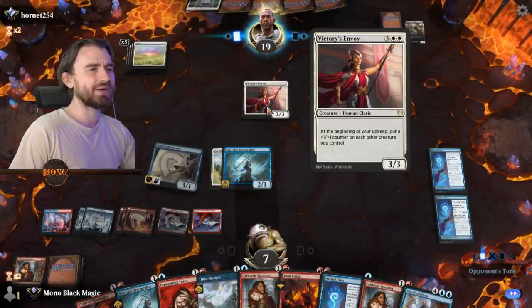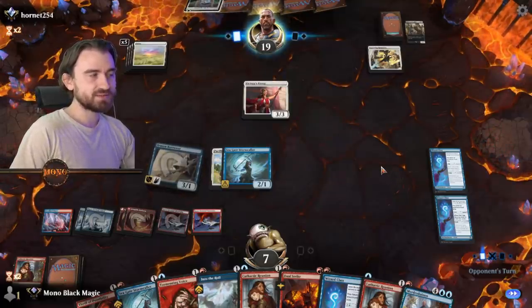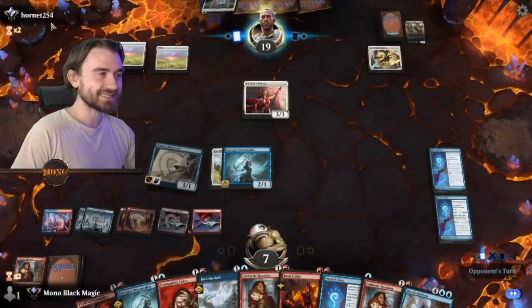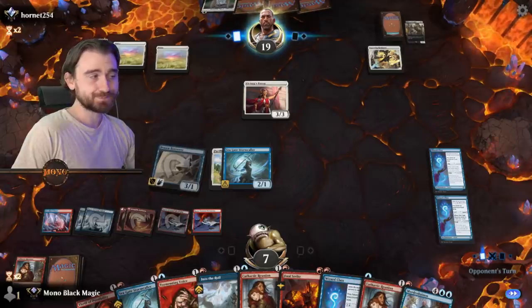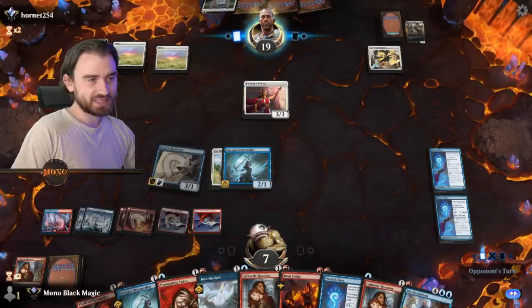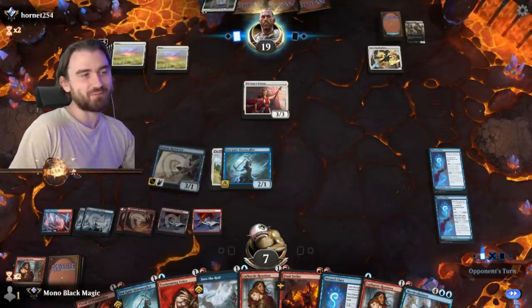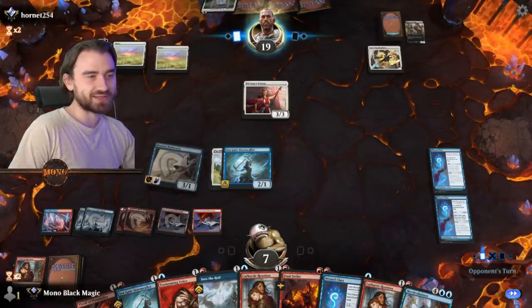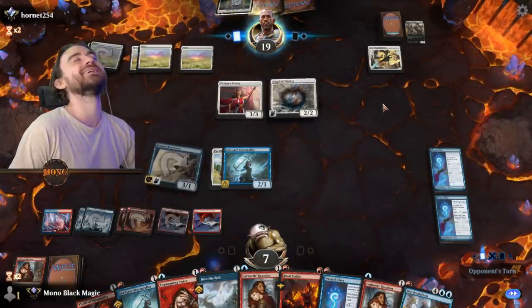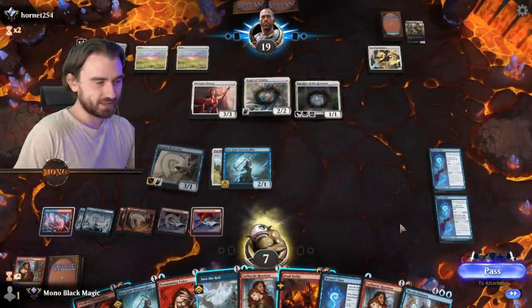Plus counter on each other creature, but he didn't control any other creatures. Hornet 2-5-4 — I nail it, everybody. Freaking nail it — why is this combination of numbers so difficult to say? I don't know. We're gonna go and check out this meme: 'This meme gets upvoted every time I don't post a video — Chris didn't post a video today because all his games were against Jason Dennis.' Also known as Jason Dennis, blocking us from realizing our potential.